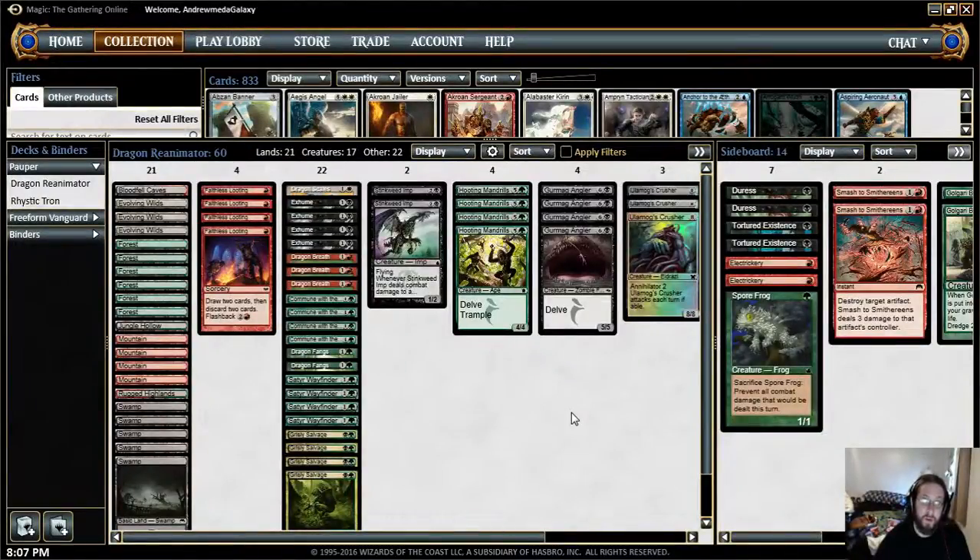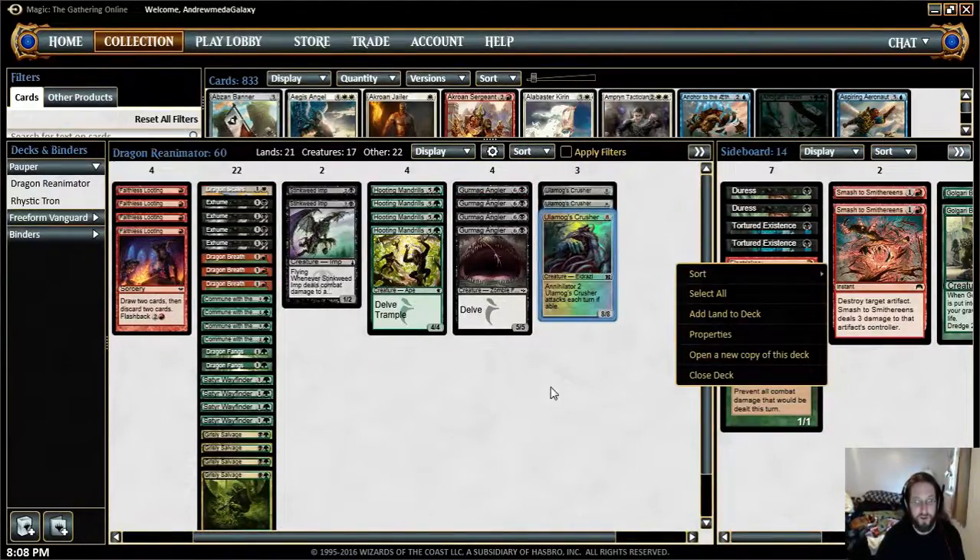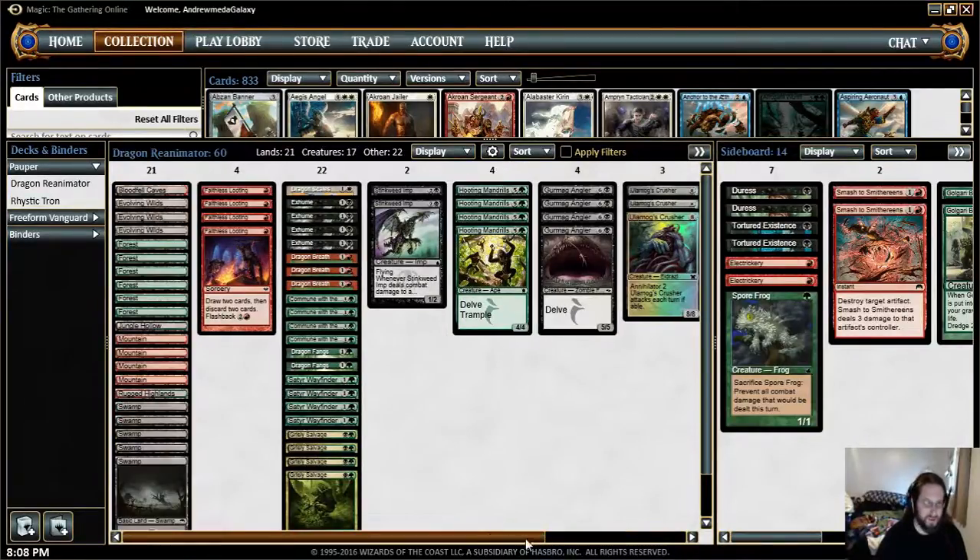Hi everyone, welcome back to more Pauper on Magic the Gathering Online on Indrumita Galaxy. Today we're going to be playing a deck called Dragon Reanimator, and contrary to how the name sounds, it's not really a dedicated Reanimator deck. It's more like a mid-range deck that has the possibility of exhuming something like an Ulamog's Crusher turn 2, although it doesn't really happen that often, but it certainly can.